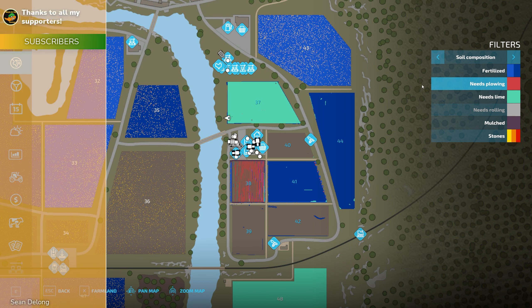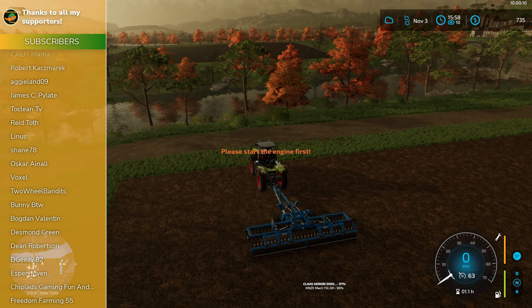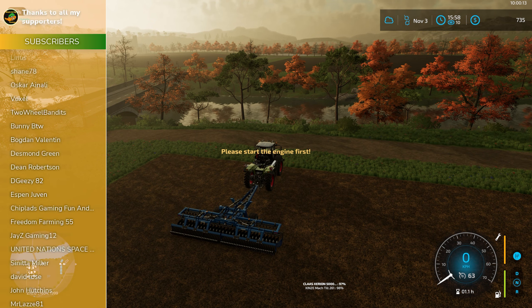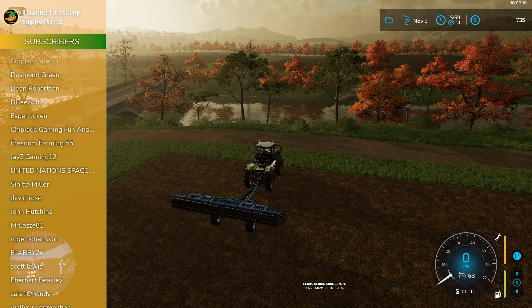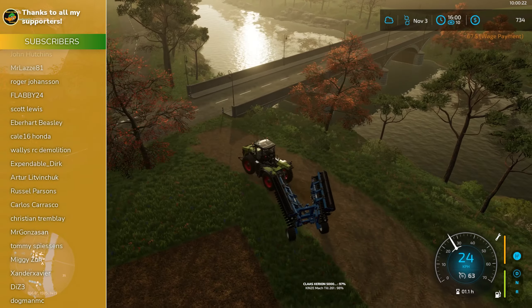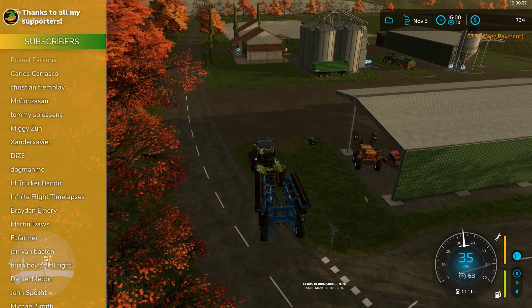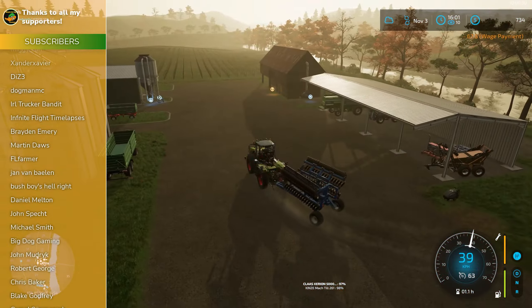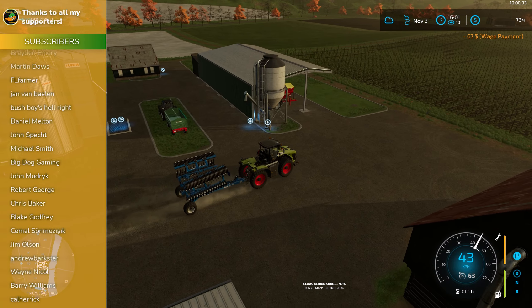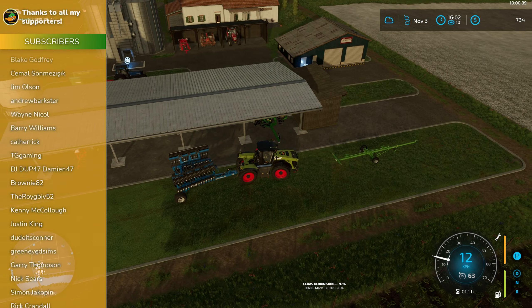Let's head back to the Class. There he is — let's have a look. I don't think there's any stones in that field whatsoever, and that is excellent. Stubble tillage done, needs lime now, doesn't need plowing — which is good. So effectively I should be good to plant in all these fields now. I just want to get some liming on here, so I'm going to fold the cultivator up and start the engine.